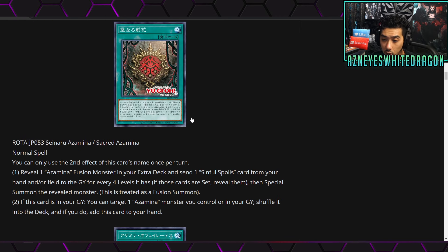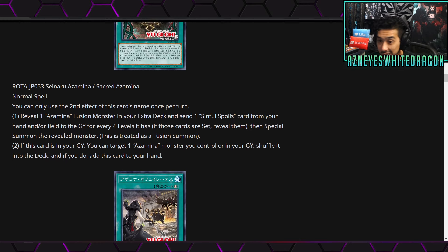Next up we have more support called Sacred Azamina. This is a Sinful Spoils card. You can only use the second effect once per turn. The first effect: reveal an Azamina fusion monster from your extra deck and send one Sinful Spoils card from your hand and/or field to the graveyard for every four levels it has — if those cards are set, reveal them, then special summon the revealed monster; this is treated as a fusion summon. That could be actually pretty good. The second effect: if this card is in your graveyard, target one Azamina monster you control or in your graveyard, shuffle it into the deck, and if you do, add this card to your hand — so you can maybe dodge something if it would go away anyway.